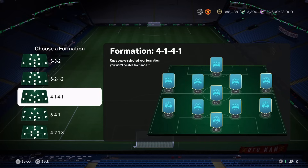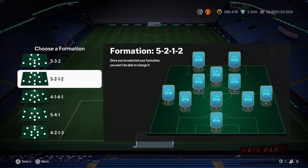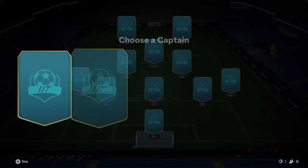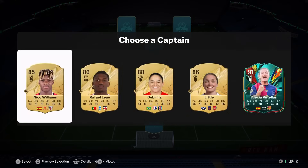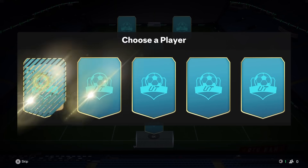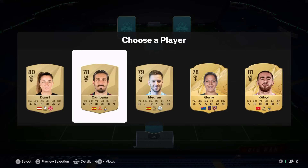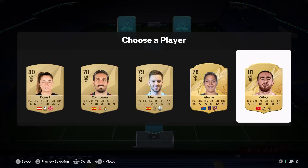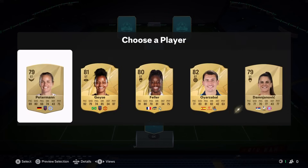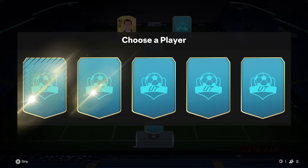What's up everyone, ADR here back with another 122 foot draft challenge. Now we don't usually start with five backs, but looking at the choices it's not a bad place to go. We start with a great captain — 91 rated Alexia Putellas. And guys, if you enjoy these draft videos be sure to leave a like. We're trying to get 200 likes on this video. This pick's not great; I'm gonna go with Campagna just because I think the Spain links for potential chemistry later down the line will be good.